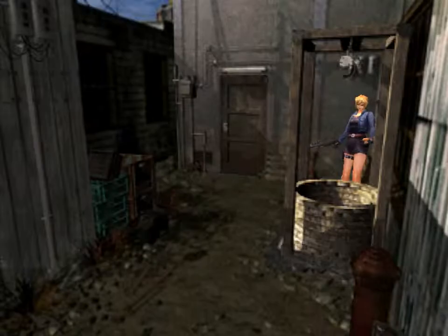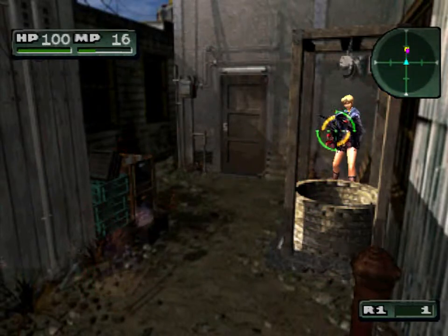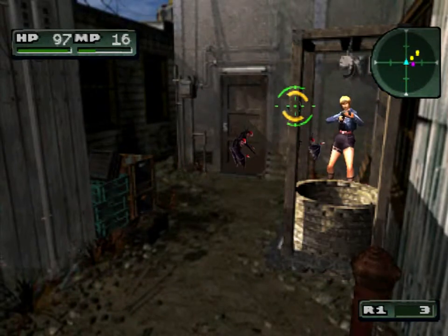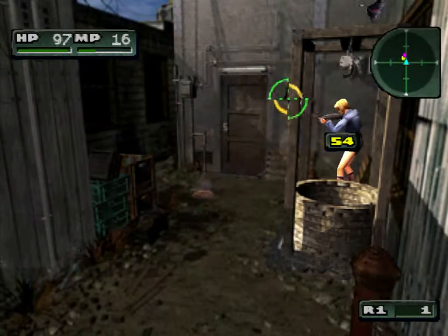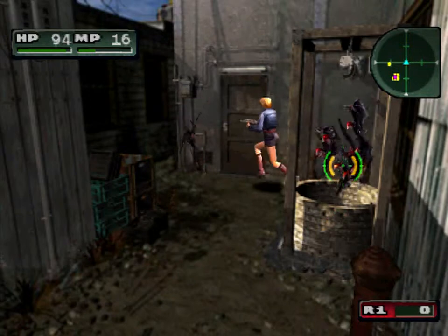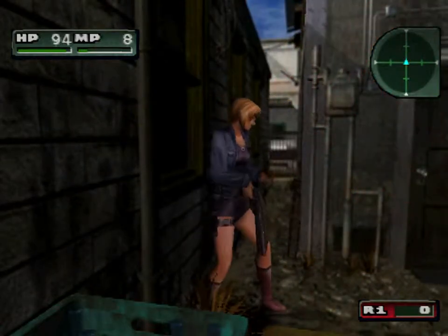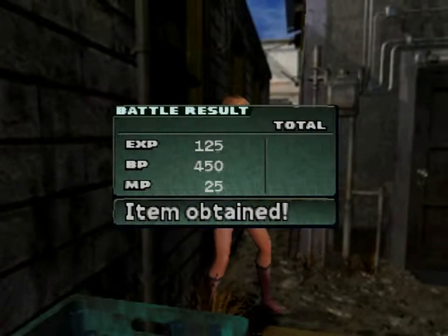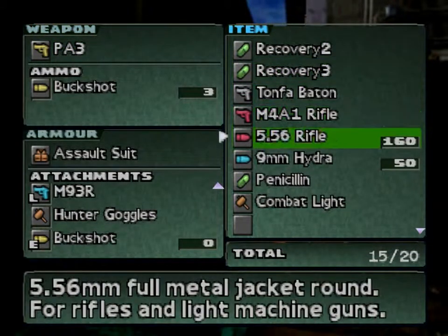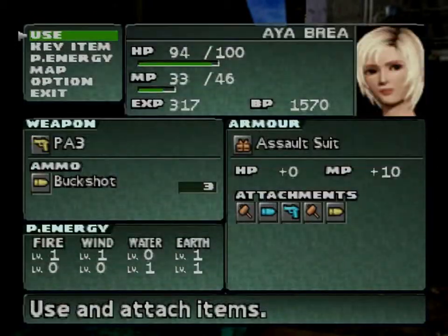An old well. Damn it! Get off. How many more of these things are there? Burn them all. Combat light — now that works just like the flashlight I think. It's just a quick fire. And I'm out of shotgun shells after these three.